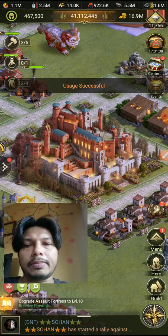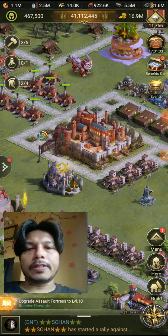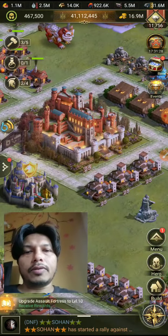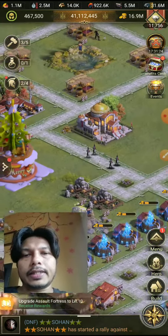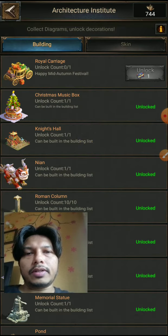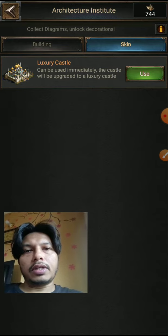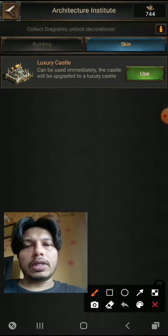If I reset it, you can see my castle looks like before — like what you all have. This was the normal look. To make it look luxury, you go to the Architectural Institute, then Decoration, then Skin. Then you just need to use it. You have points here and you can buy it with those points.